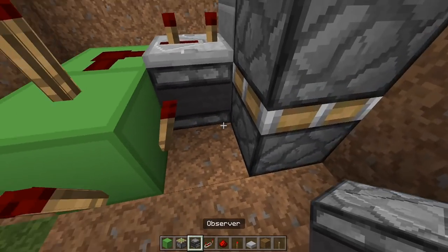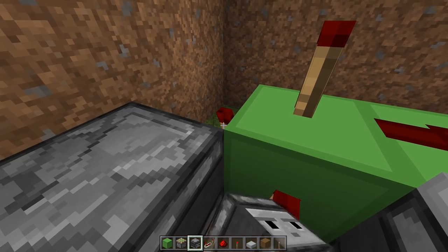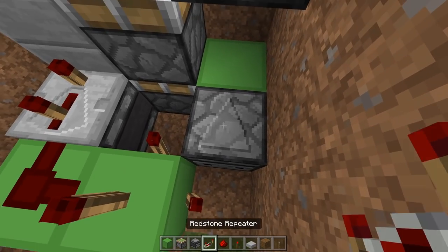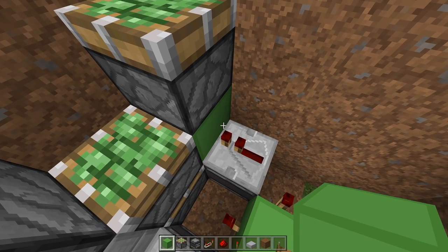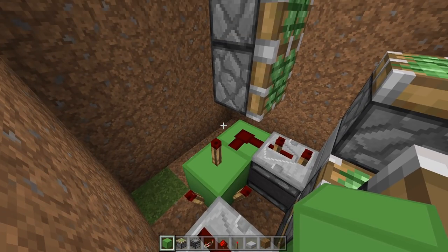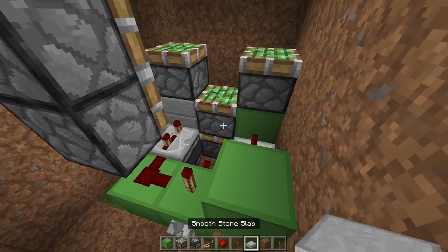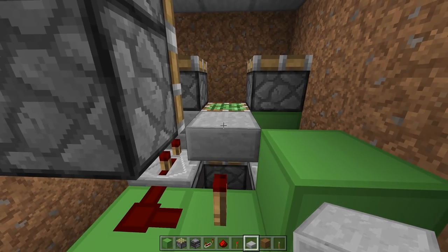Then grab another observer and place it coming away from this torch, going into this space — so the face is detecting that torch. Then place a block here. On this observer, place a repeater on one-tick delay, so just place it down and don't press it again. Place a block here. On this torch, place a block.